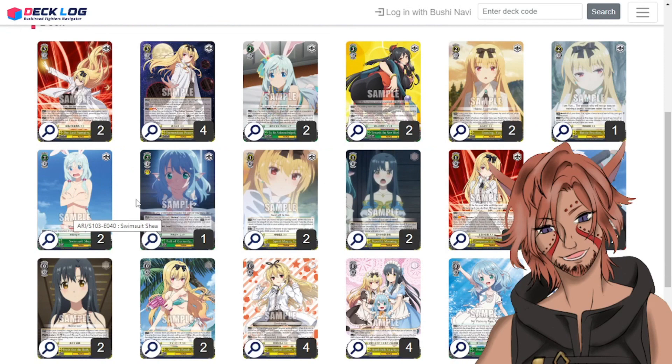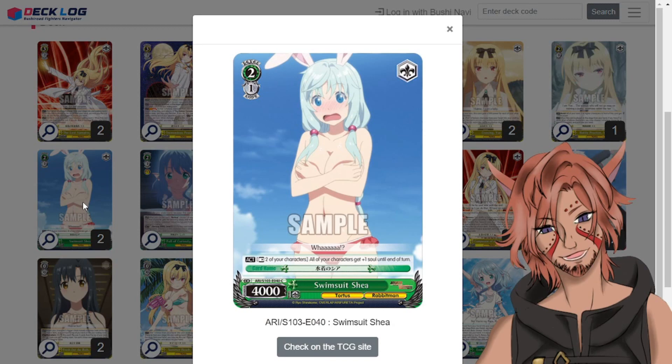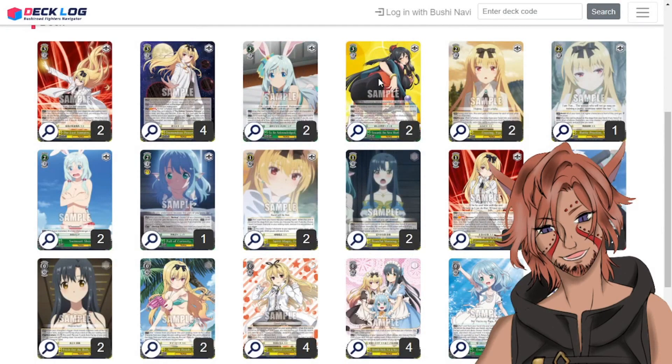Here's one of the cool tech cards. Two-one 4k Swimsuit Shaya — one fan service, trying to distract my opponent. It has an act ability: rest two of your characters and all of your characters get plus one soul till end of turn. We'll come back to this — it's going to make much more sense later. One copy of Full of Curiosity Neo — I felt this was a little bit necessary. It's a memory backup, a 3k backup with a memory kick to the character you use it with, which is nice if you have one of your other level 3s on field and you want some kind of insurance.